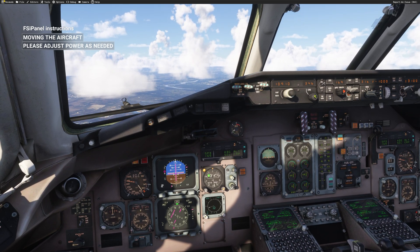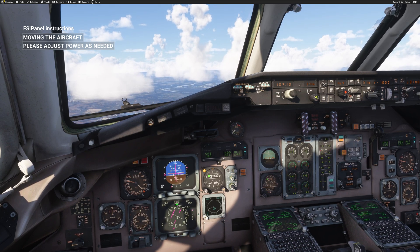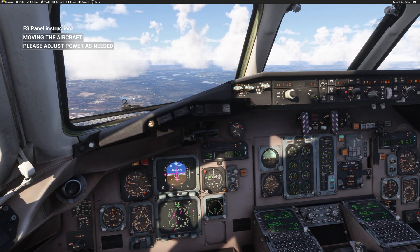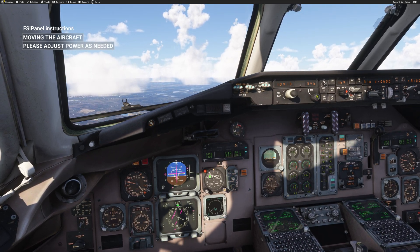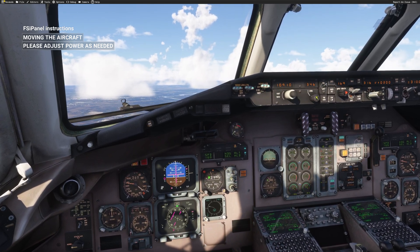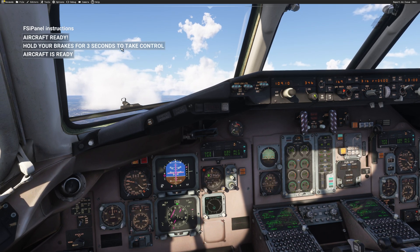At this time, do not touch anything in your cockpit — just wait, watch the show. We are going down toward 3,100 feet on an intercept heading around 30 degrees for the ILS runway 35 Left, and we are approaching 3,100. The aircraft will stabilize, and then we will get control. For that phase it's very important that you do not touch anything and just wait for FSI Panel to give you control — that could take 20 to 30 seconds. It's a bit windy here, so that's why it's taking some time to reach the correct altitude.